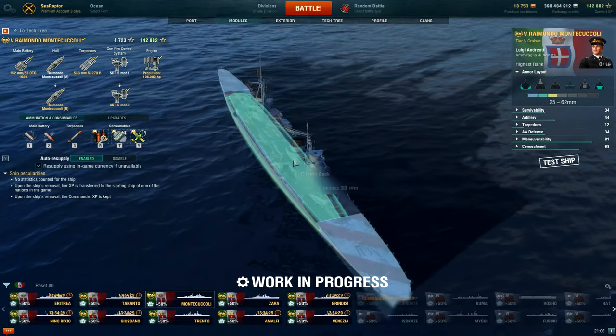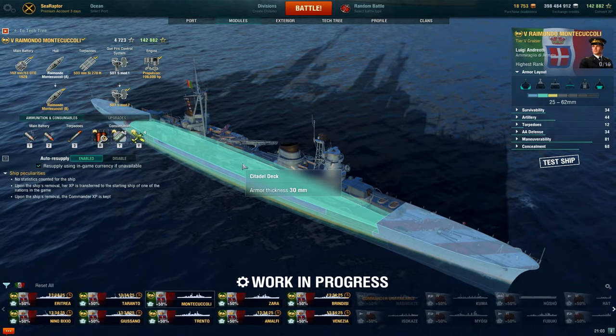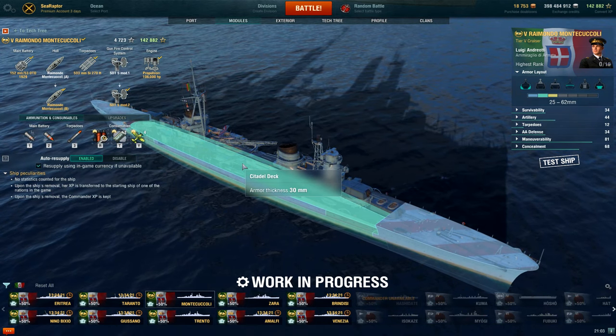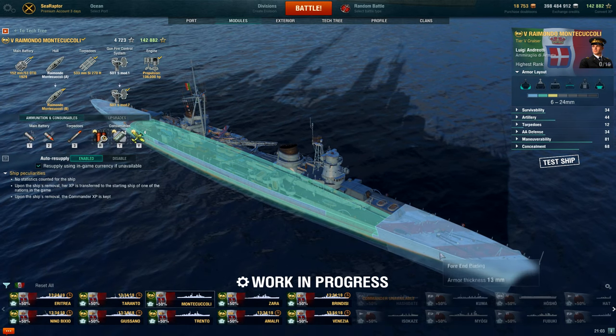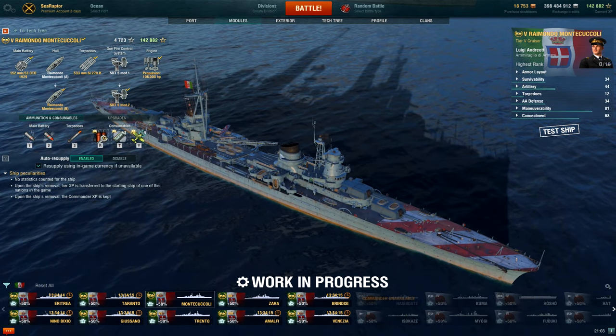The roof there is 30mm, so maybe something — AP bombs will probably still wreck that — but hopefully she can bounce some shells at certain angles. With 13mm extremities, you're not going to find a whole lot of armor here on a light cruiser at Tier V.